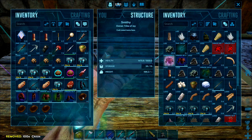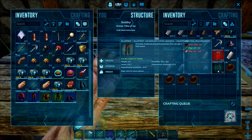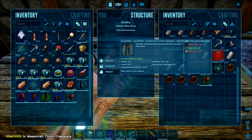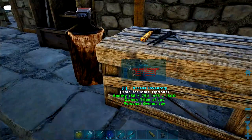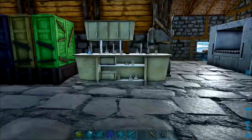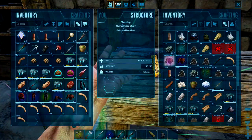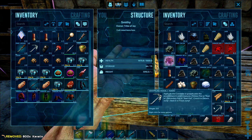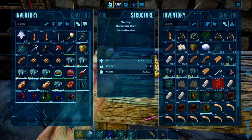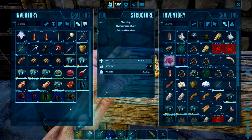I've just got all my chitin armour together - I've found a couple of blueprints. We can do an Ascendant chest piece, which is better than the Mastercraft one I have here. I haven't got enough chitin to do the leg armour - I wonder if it would work with keratin instead. Probably not because it's chitin armour, but I'd kick myself because I've got loads of keratin. It doesn't register. That's okay though - we've got a reasonable complete set of chitin gear: Ascendant gloves and chest piece, Mastercraft pants. That'll do.